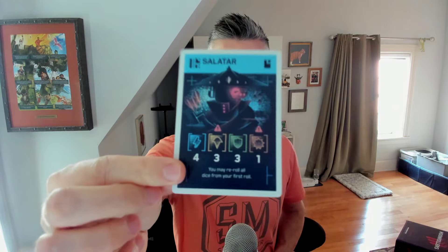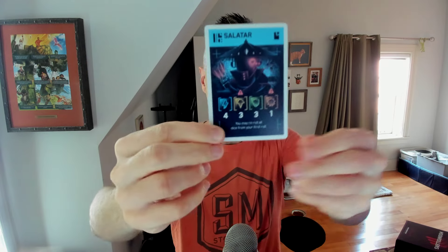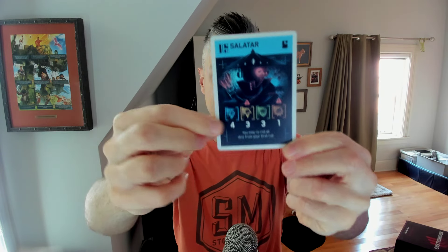This is actually a somewhat unique one in that they all have the same color. Here's one that's a little bit more indicative of a lot of the cards that will come out on the table. Basically, on your turn, you are rolling some dice and choosing categories one at a time to complete on this card until you have successfully recruited them.